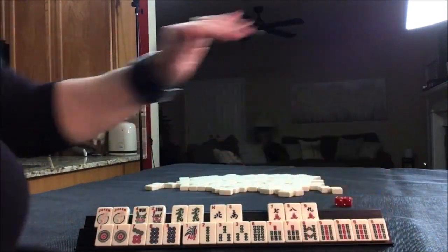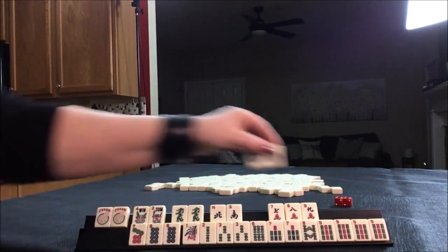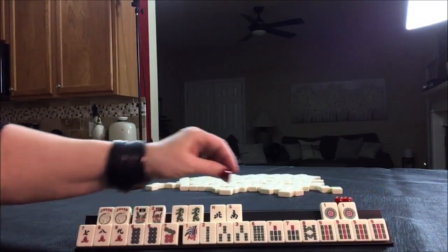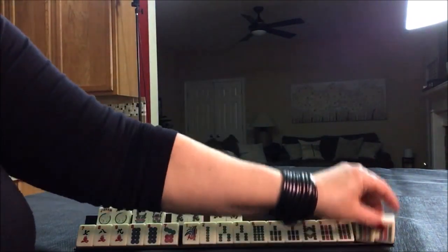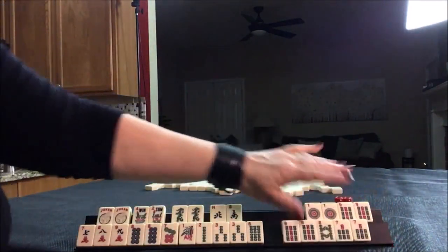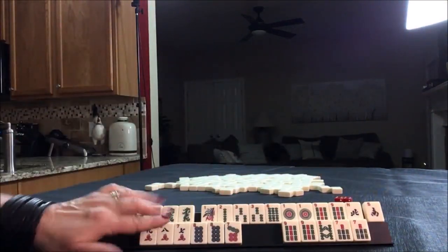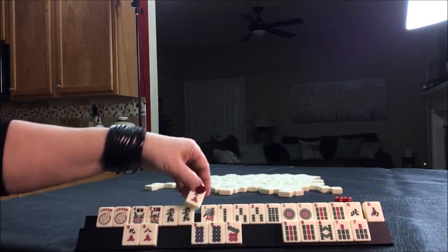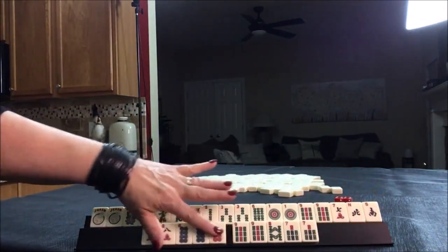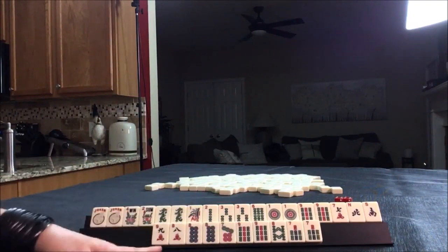Seven, eight, seven, eight, nine, seven, eight, nine. I wonder if we could do the seven, eight, nine pair hand. Really, it's backwards on the card — I don't know why they did that. Nine, eight, ten — ten tiles. That's pretty good.